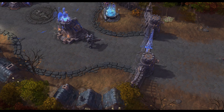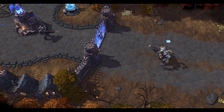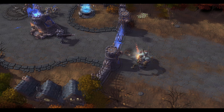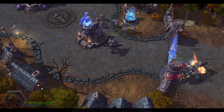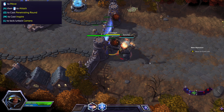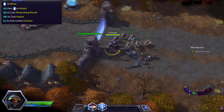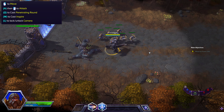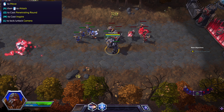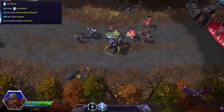Press the Q key, aim your target — nice shot, lad. Remember, you can use penetrating round to kill groups of minions all at once. Right-clicking cancels an ability when the targeting arrow is active; use left-click to fire.